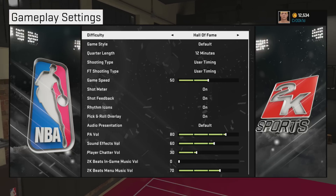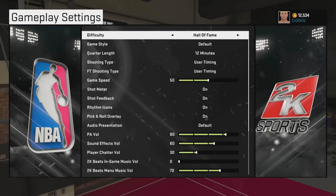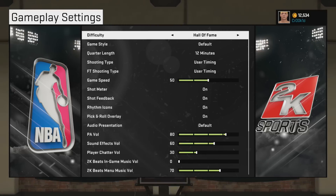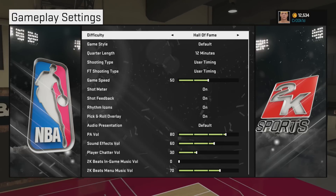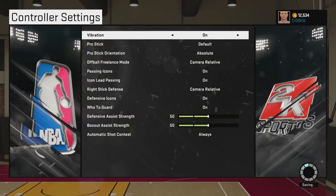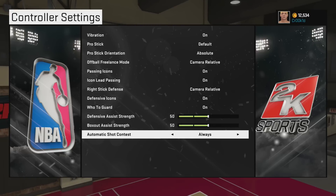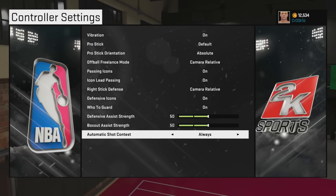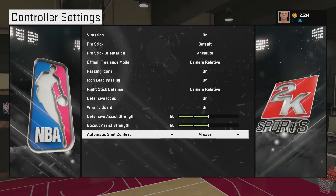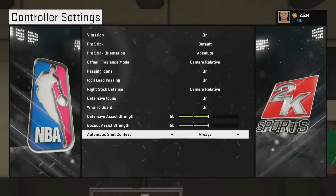That allowed me to really excel at Hall of Fame difficulty. I'm currently playing at Hall of Fame default settings, and I'm going to give you some tips I learned along the way. For controller settings, I use Defensive Assist Strength and Box Out Assist Strength both at 50, and I set Automatic Shot Contest to Always - I like that as a fallback for when you forget to use the right analog stick or forget to press Intense D.